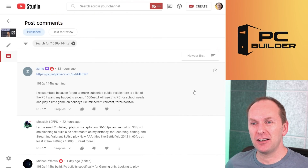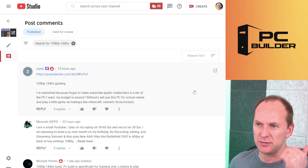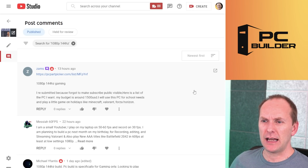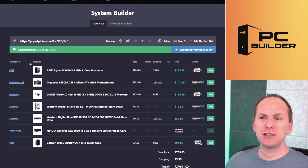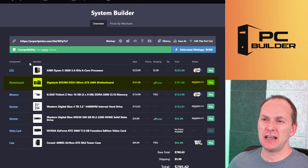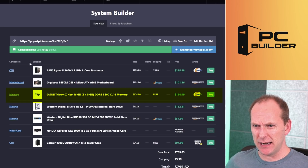Now we've got Zams — a friend of the channel. Zams, you're looking for 1080p 144Hz gaming. They resubmitted because they forgot to make their subscription publicly visible — that's fine. Their budget is $1,500 USD. They're going to use it for school needs and play games like Minecraft, Valorant, and Forza Horizon. The good news is those games will play on pretty much a toaster. They've got the Ryzen 5 3600 for $235, a B550M DS3H motherboard — not a big fan of that — and 3600 CL16 memory.